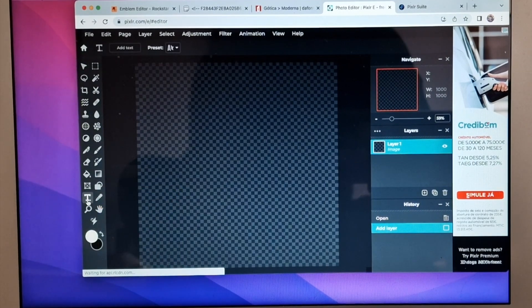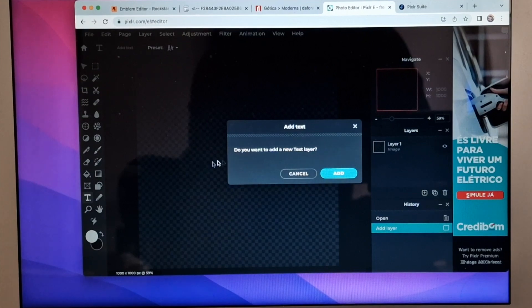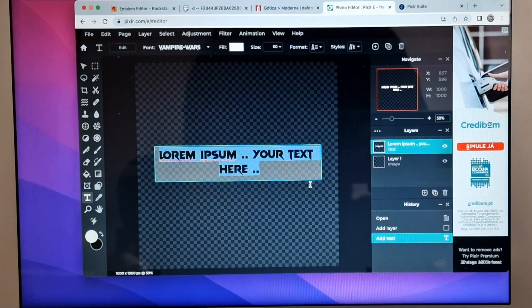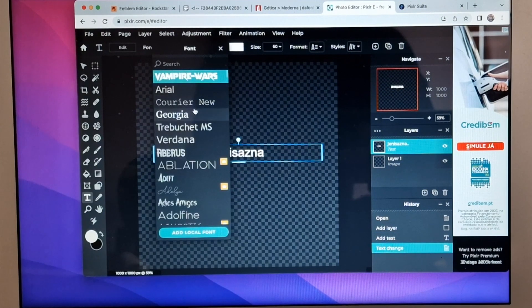Now click here and click Add. Now type whatever you want to make as your crew emblem. You can choose different font styles here and adjust the size as big as you can.